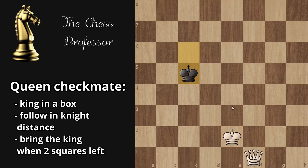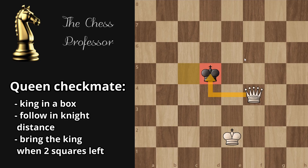Let's do it again — I'm playing black, you play white. Where is the box now? You have to waste a move because you're already at a knight's distance. You can either move here to keep the same knight distance, or waste a move with your king — move wherever you want.